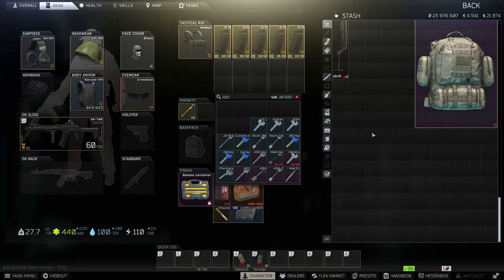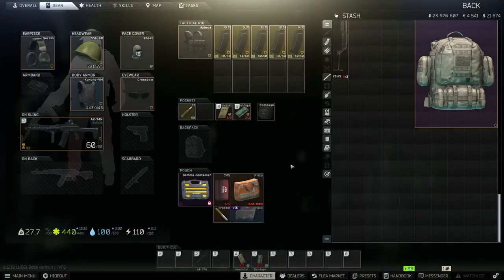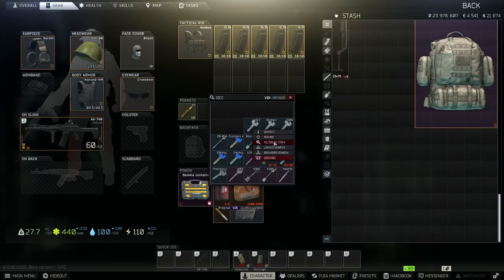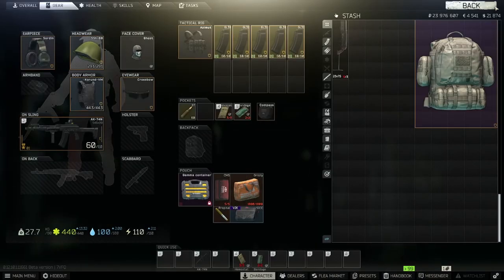So we have all three keys here. We're going to take a look at the prices, and then we're going to head in-game and see how much we can actually get from each store's cash registers. The Goshen key is the one I want to start with because you need this one for a task. This one's roughly 100k at this point in Wipe and 12.10, and then the other two are about 50k. Idea is 50, and then the Oli is 50. So I want to see how much can you really make in just one raid? Can you pay for the key in one raid and have everything else be profit? That's what we're here to find out.